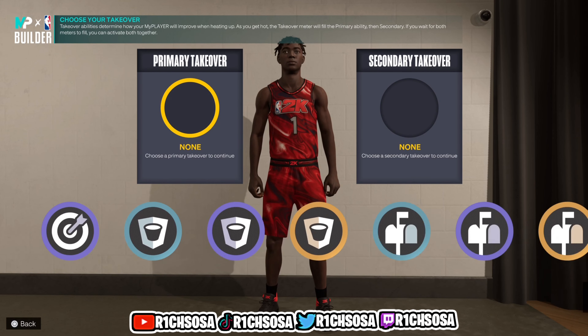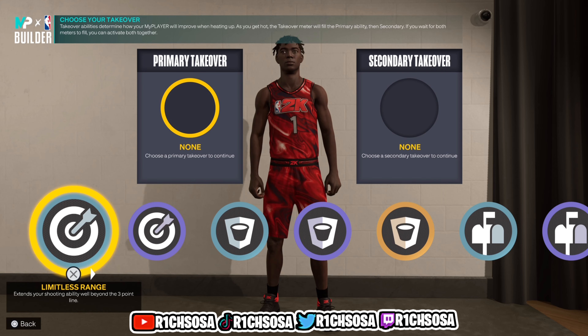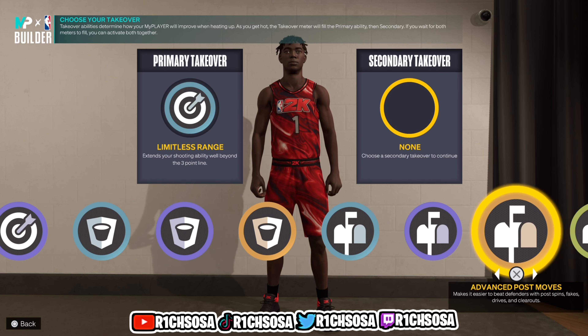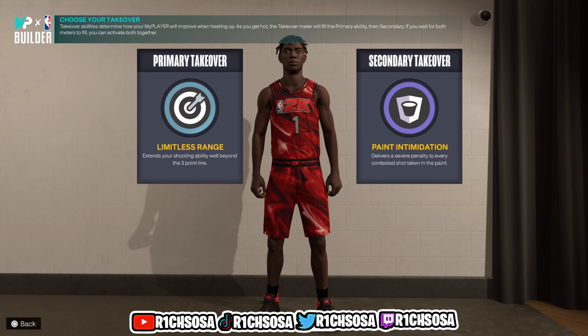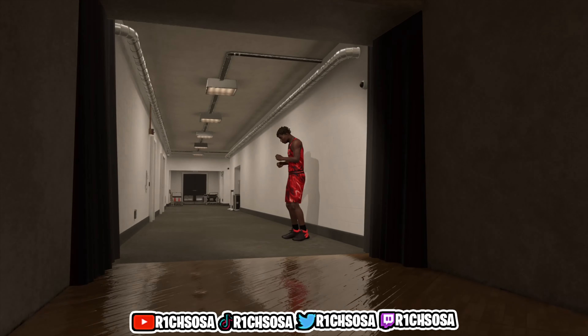We get sharp shooting, rim protecting, and post scoring takeover. If you want to be overpowered on the offensive end, I would go with Limitless Range takeover and the second one Power Back Downs or Advanced Post Moves. I think Power Back Downs is going to be a little better, but to help on the defensive end I would really go with Paint Intimidation.